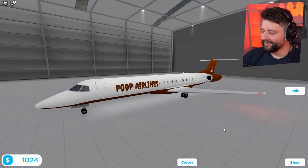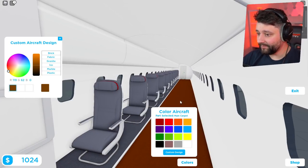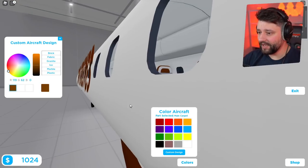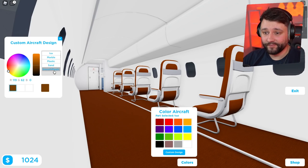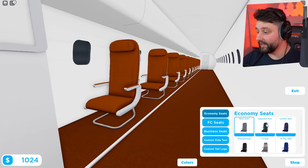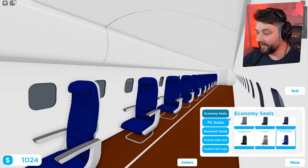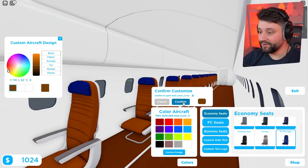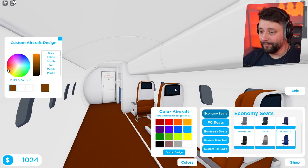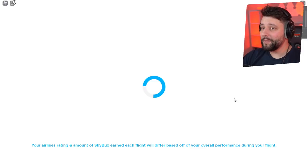This is the worst airline company the world has ever seen. I've got to go for the custom color scheme and make all the chairs poop-colored — headrests, every section, all brown. It's all economy and there's not really a lot you can do with it. I need to turn these brown — confirm. The only TV program on these screens will be the poop emoji streamed 24/7. Now we're about to send this into the air.